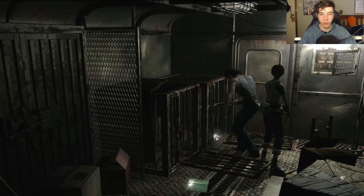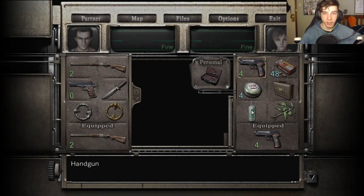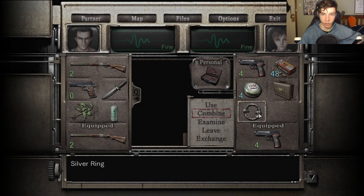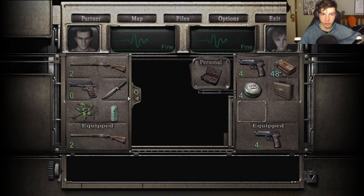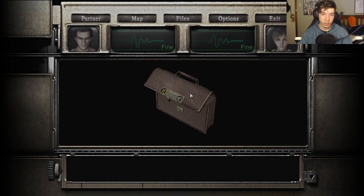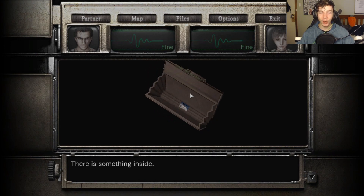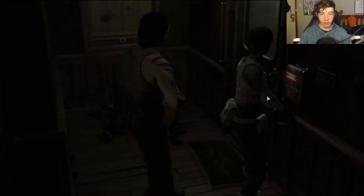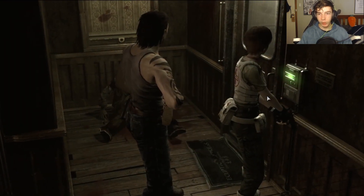So we can grab this thingy. Now we go exchange - we combine this and this. Combine this and this. There we go. It's been unlocked. We can open it. And inside, a key card. Now we use the key card. Beep! Yeah!